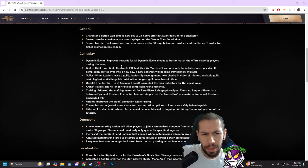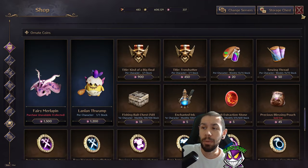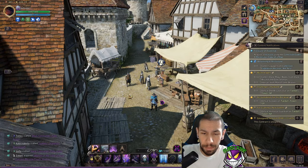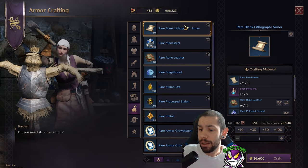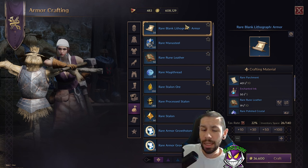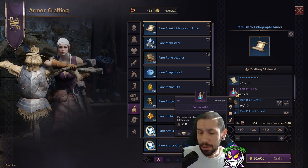The first thing I want to address is in gameplay — crafting. They adjusted the crafting materials for rare blank lithograph recipes. These no longer differentiate between epic and precious ink and simply use enchanted ink as material. Unless you played the Korean version, you probably didn't know we were locked in the lithograph system and unable to make rare lithographs, which made progressing gear unnecessarily harder than it had to be.